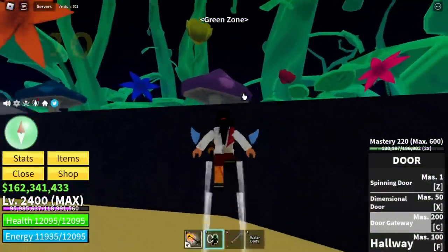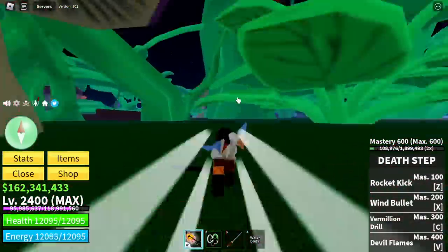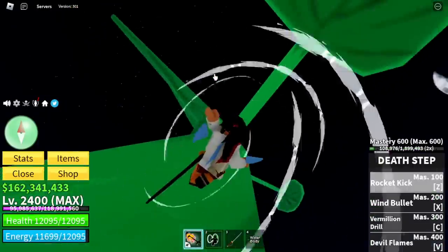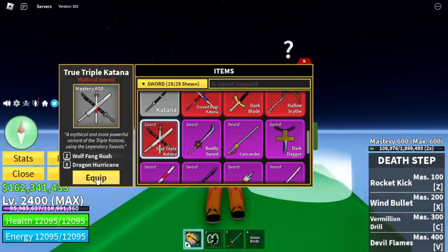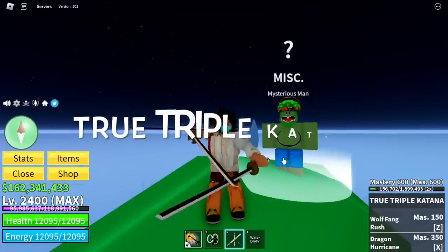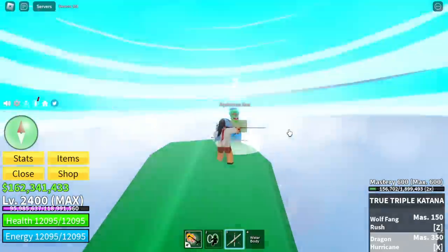Next up, the green zone. For our number 10, at the peak of the green zone lies an NPC, and this NPC will give you the true triple katana. Obviously, you need to finish a quest, which is really hard. So good luck on that.